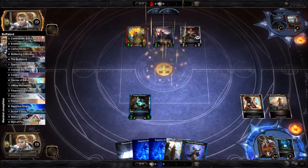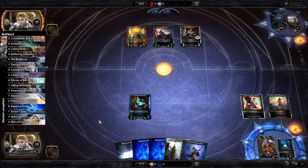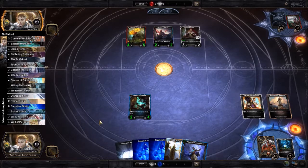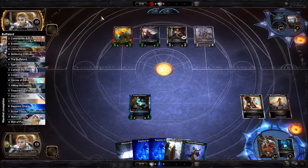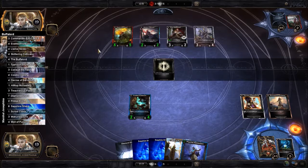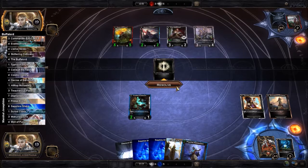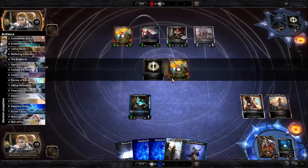I probably should have saved the Martyr and just taken the Wish to bring something back — that's unfortunate. Gear of Legend — I wonder if this is the logical consequence of the Empress deck that you play. Kind of this aggressive... it's more midrange. There goes my Professor.